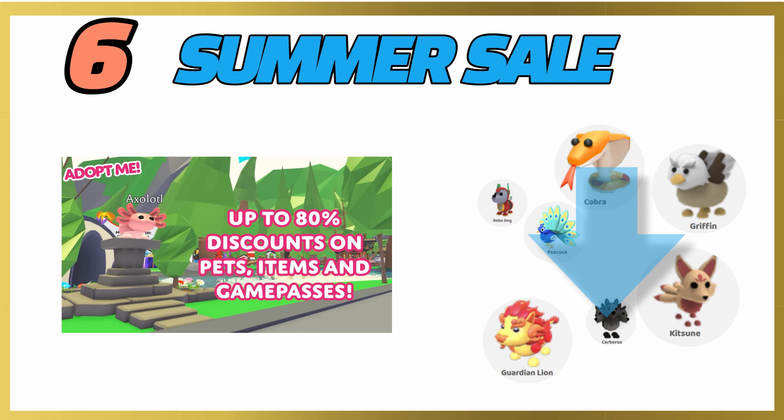Sixth, we have the summer sale. Adopt Me has gone up to 80% discounts on Robux pets, items, and game passes. That is why the Robux pets are going down in value a bit more quickly than usual — they're getting cheaper and a lot more people are buying them.